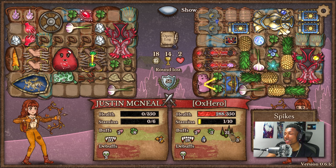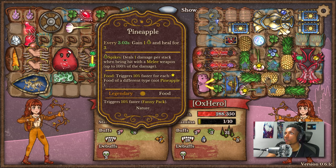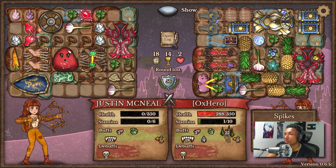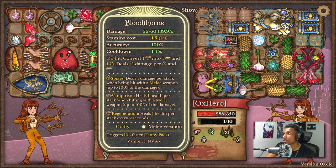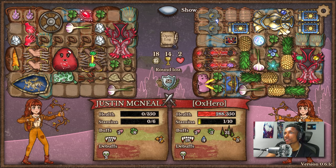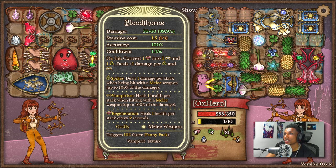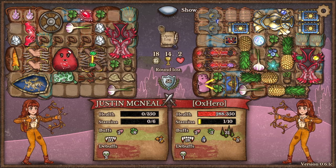Look at that damage just because of the thorns — because of the spikes. He had four pineapples — that's where the majority of his damage came from, since he didn't have much for vampirism. Oh wait, these convert regeneration into vampirism as well — that's where the 18 vampirism came from. Damn, good game though, nice build.